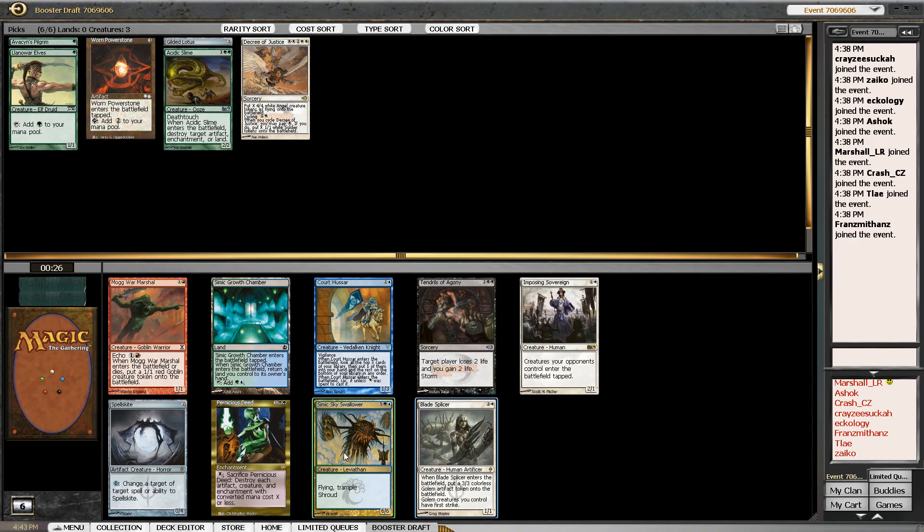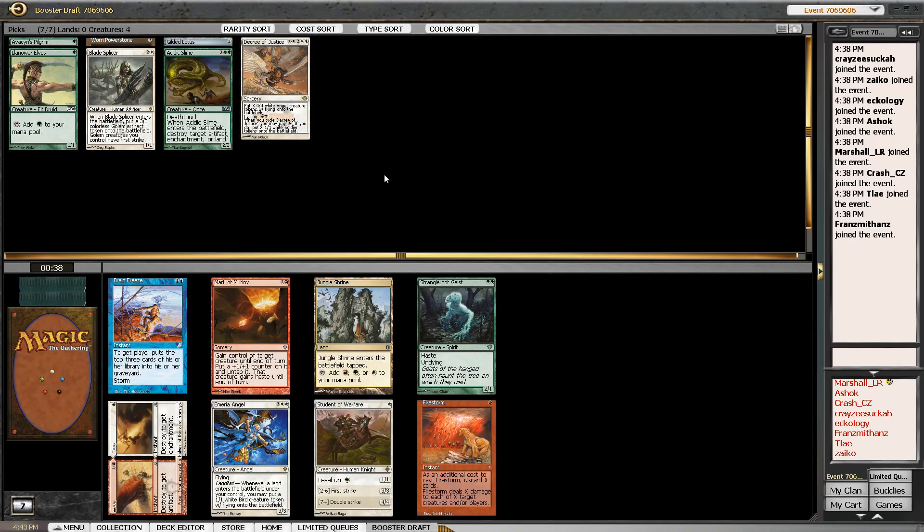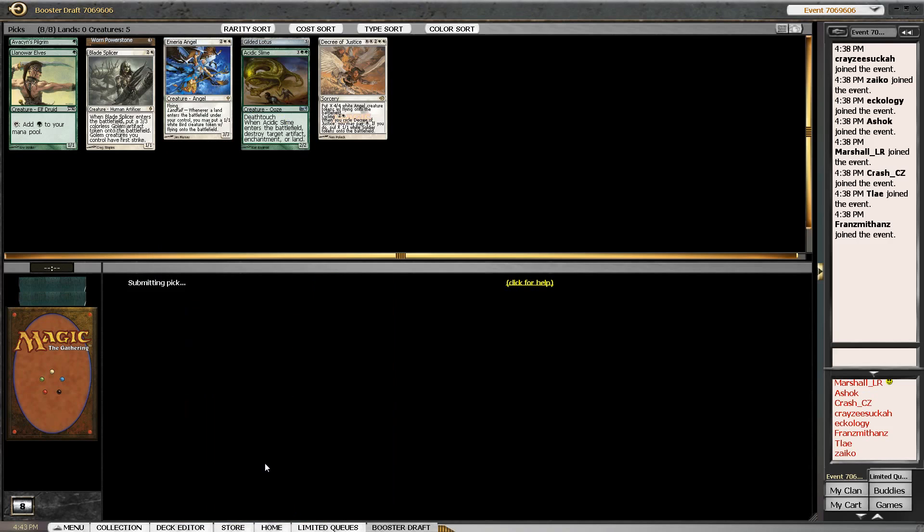Simic Sky Swallower is definitely something we'd have on our radar as well, but maybe this is just the color combo we need to use. I like Mirran Angel — I'll take that.